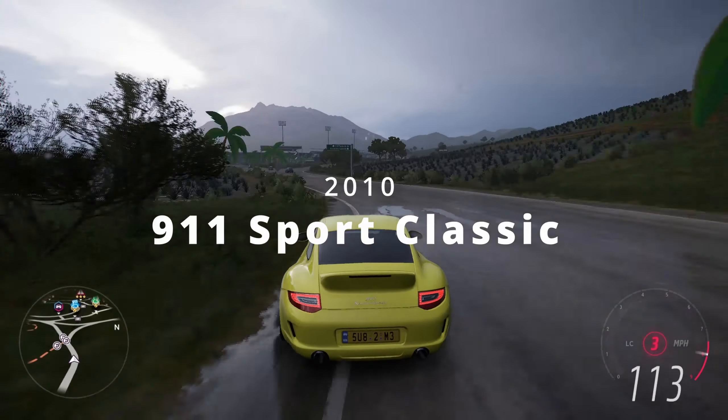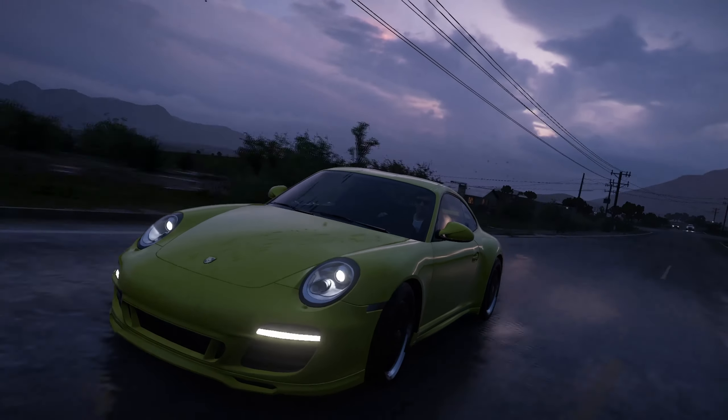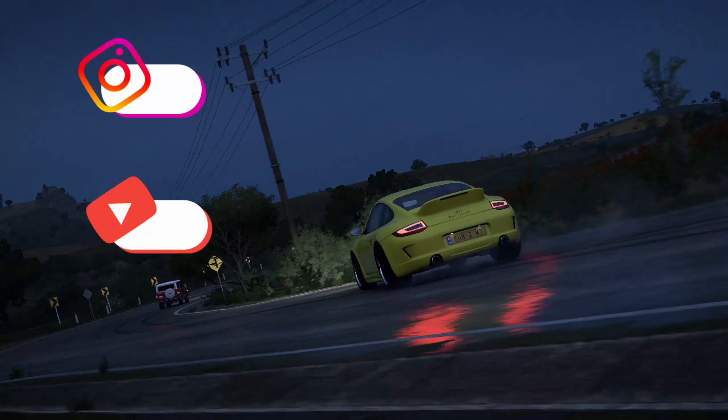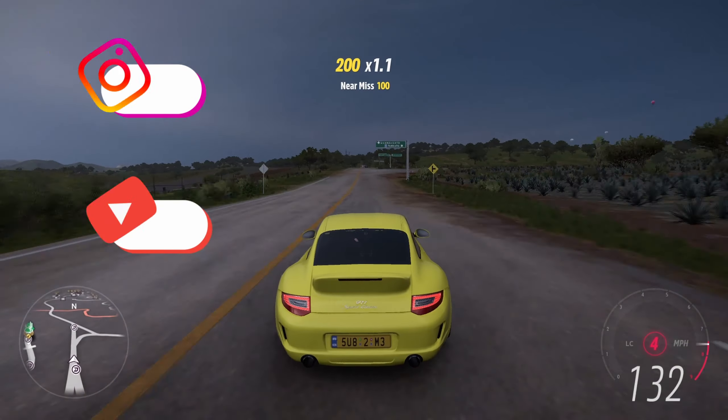The 2010 Porsche 911 Sport Classic is a limited edition of the 997.2 generation of the 911, with some very distinct styling and 408 horsepower. According to some enthusiasts, this rare and beautiful car is the ultimate Porsche 911. In Forza Horizon 5, it's a joy to drive with balanced and responsive handling and a smooth yet powerful engine.